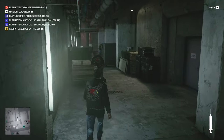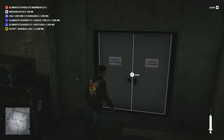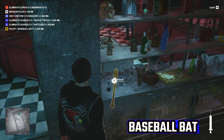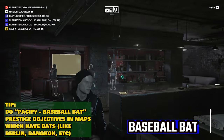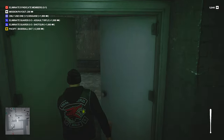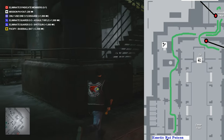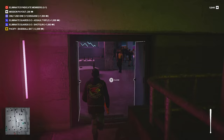Next, just leave this room and go around the corner to where that camera was earlier. The remaining biker will still be there. Use the key card to open the door and enter the office, where you're going to find the final collectible of this level: the baseball bat.